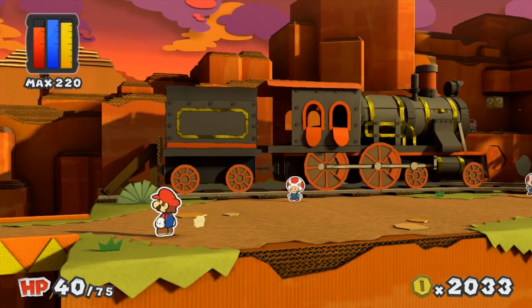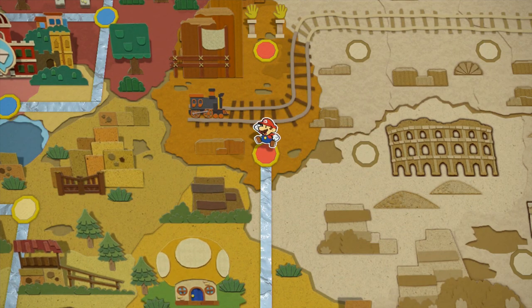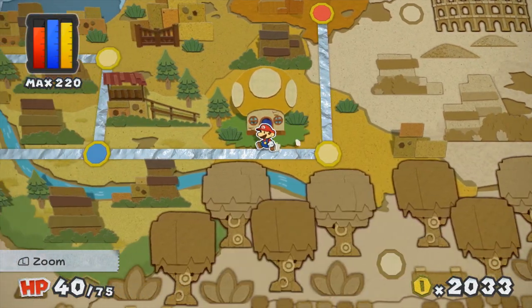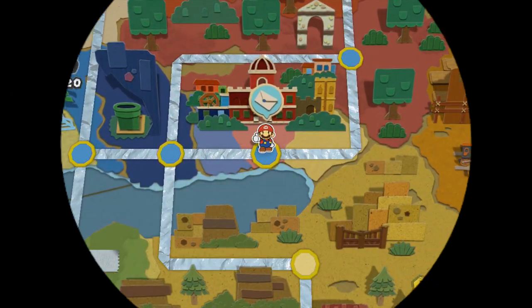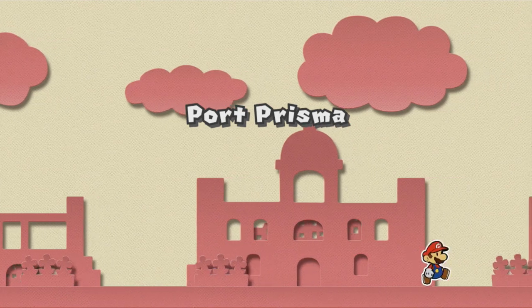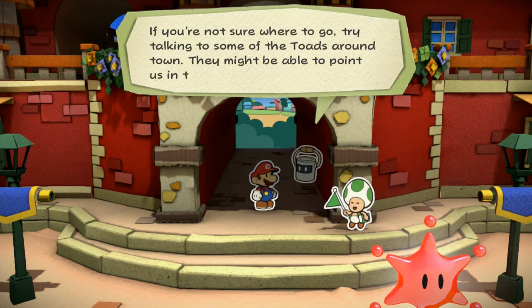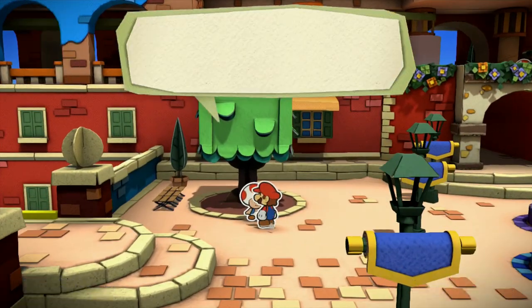Well, maybe I'm wrong. I know for a fact that second one at Daffodil Peak is useless, and there's nothing really to do here. Let's go regroup at Port Prisma — maybe we're missing something. I feel like there's an easy solution, I'm just kind of forgetting. If you're not sure where to go, try talking to some of the toads around town. Someone around here is probably gonna know what we have to do.